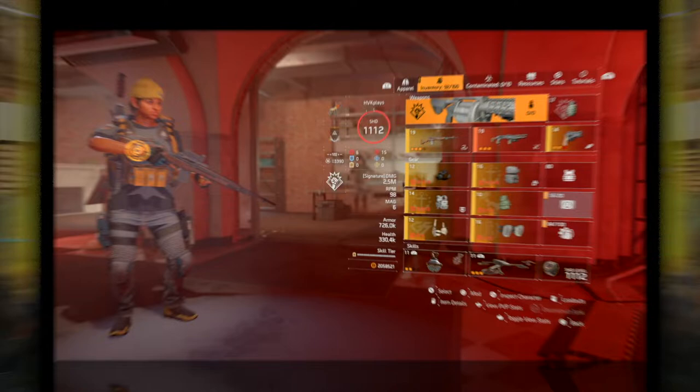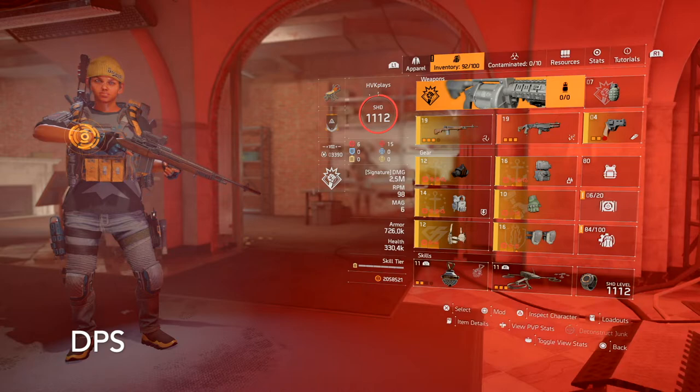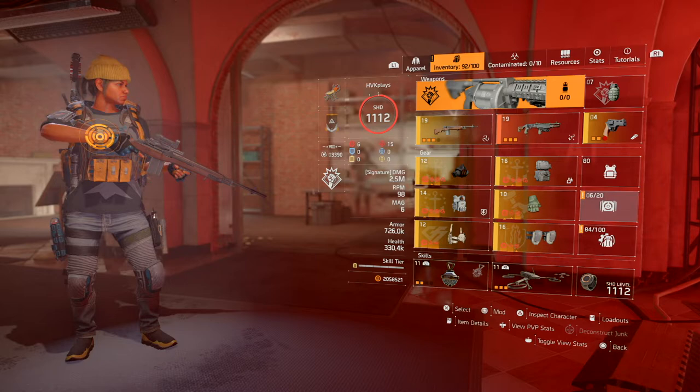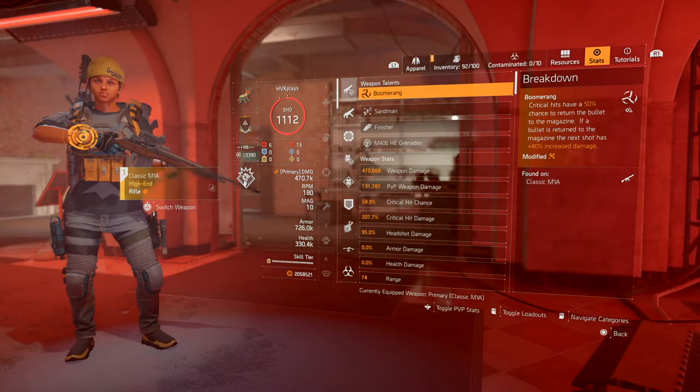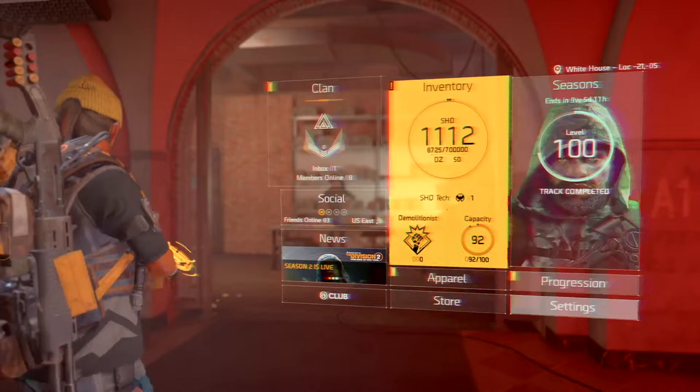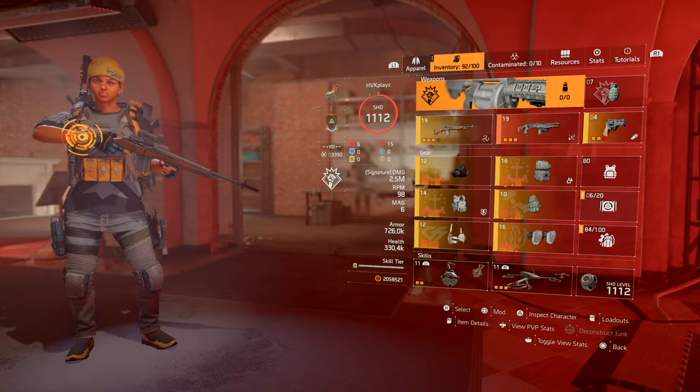This here is my DPS build. I run Unbreakable and Vigilance. Some of you may want to run Glass Cannon — you are going to be on cover a lot, so that's your choice. I use Unbreakable because I like survivability more than anything else. For your DPS build, you want to have close to 60% crit hit chance and 200% crit hit damage or higher. I also believe that every build should have a Sweet Dreams for meleeing non-elites.